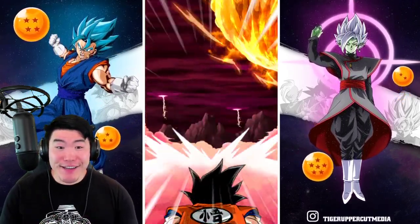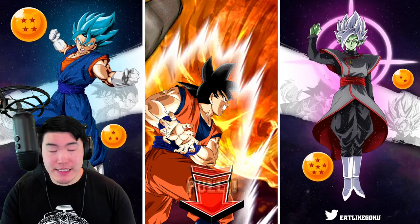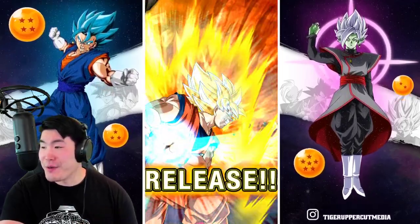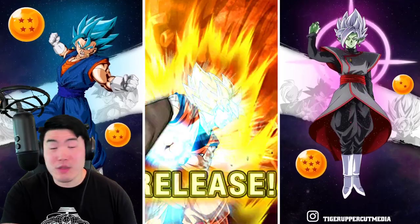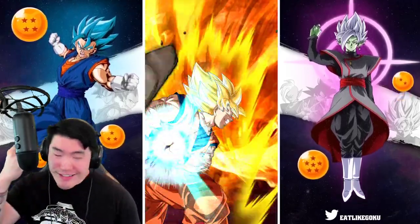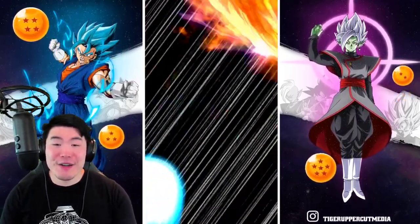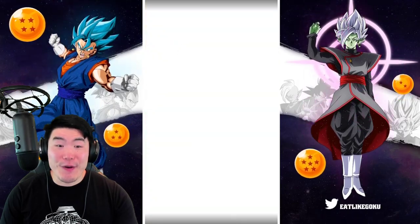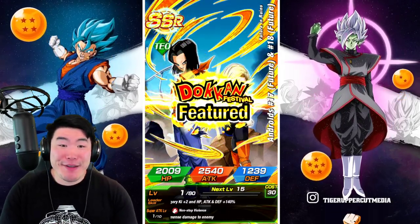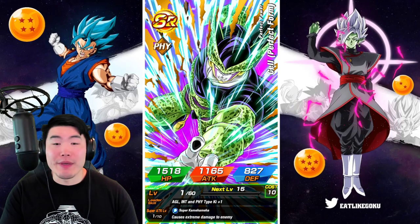Okay, that's a good sign. I like that. I would like it even better if we got a Zeno animation right now. Okay, no Zeno. That's fine. Last ticket multi, guys. I will do some stone summons, obviously, but that's it for the tickets. Jump in with me right now, let's get it. In 3, 2, 1, let's go. Yo, please — Androids or Ginyu. I'll take that. Rainbow Androids! I'm very happy about that — that's awesome. Now if Ginyu's in this multi too, that would be the perfect multi.